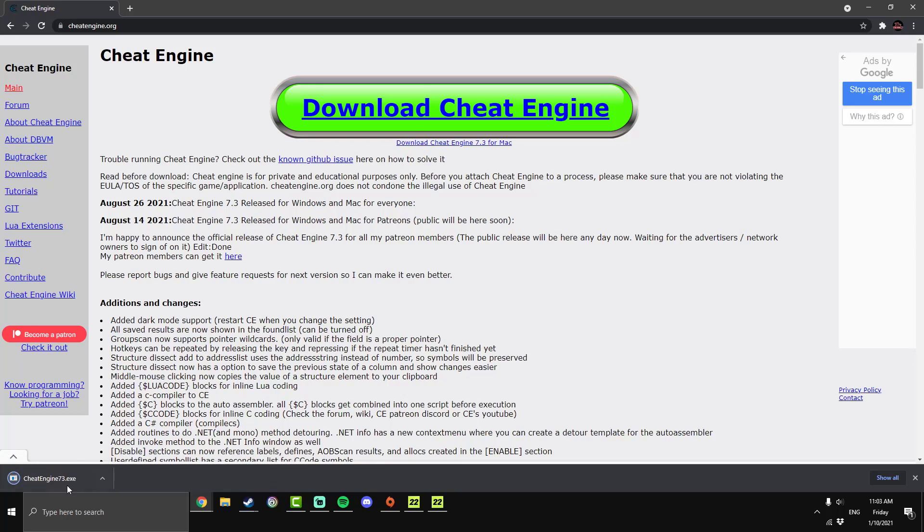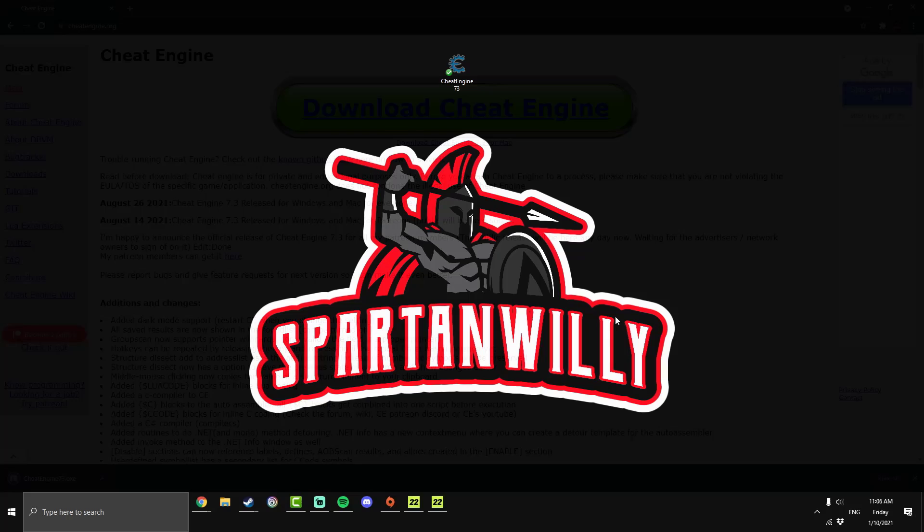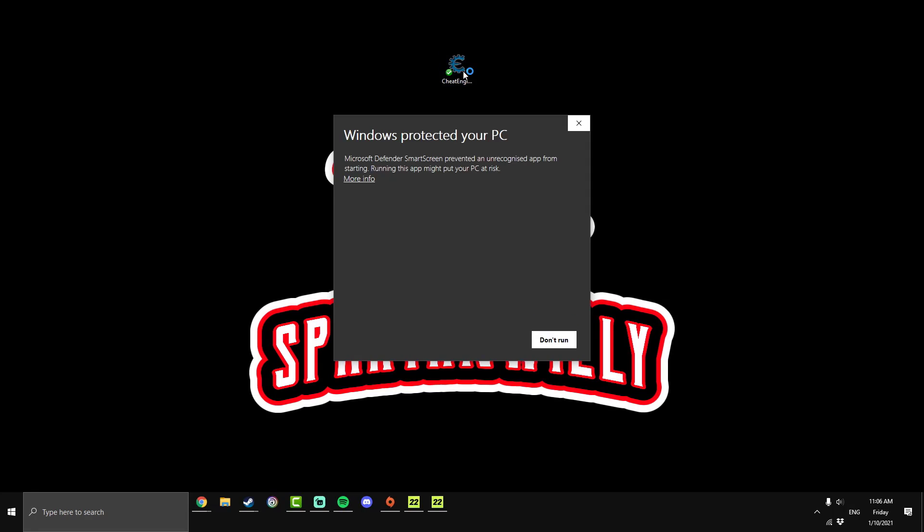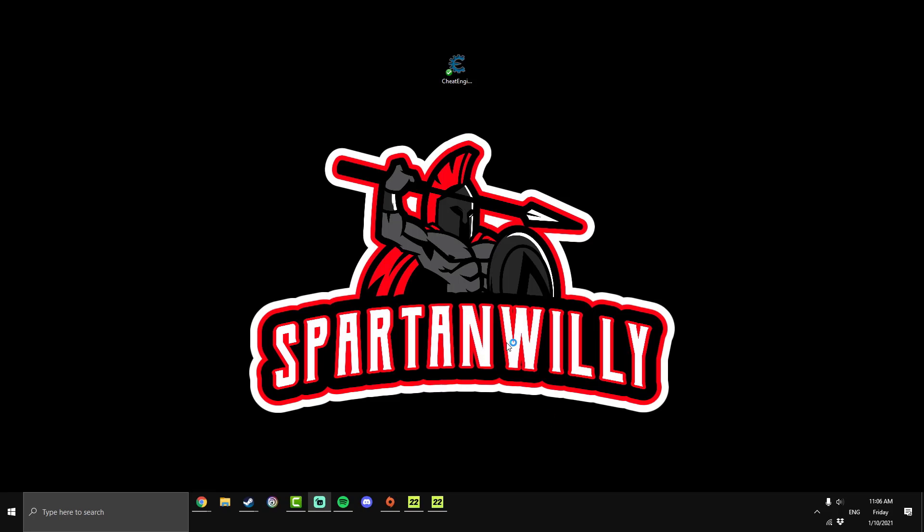It will start downloading the .exe in the bottom left. I've just moved it to my desktop for tutorial purposes, but once you've downloaded it, just double click it to open it. It may come up with a Windows Protected Your PC warning. I can assure you this program is safe — it's just because it edits values on your computer that it may trigger your Windows Defender. You can go to More Info and Run Anyway. It's really up to you; if you don't trust it, that's completely fine.